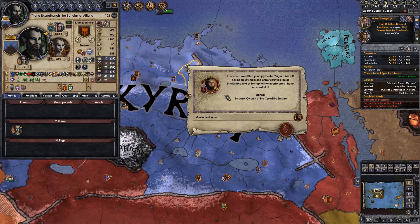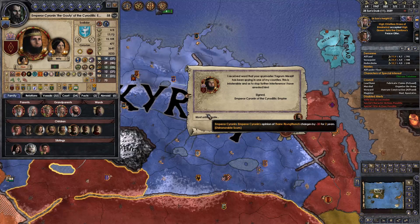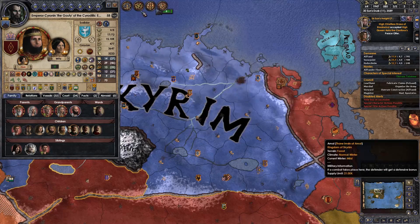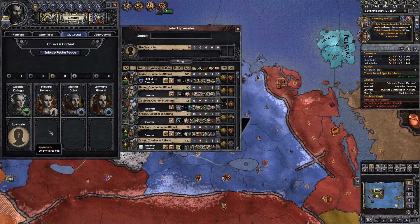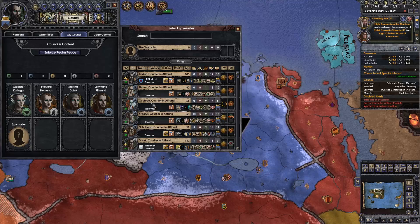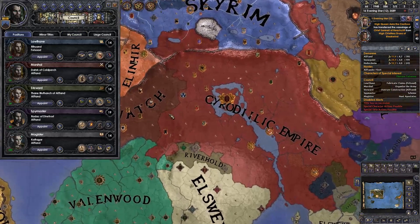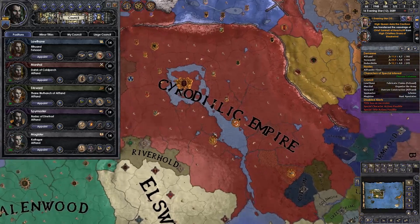My spymaster got grabbed by the Basileus — sorry, I mean the Emperor. The Gouty. What an insult! I'm gonna use that in real life. My friend Josh — he's been a bit bloody gouty today, hasn't he? Gouty Josh. I'm gonna send him a message on Discord. He's not on Twitter. He's not civilized.